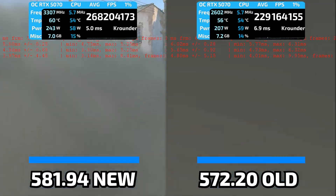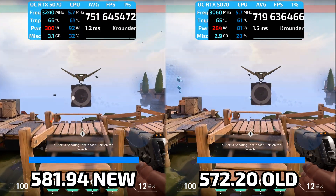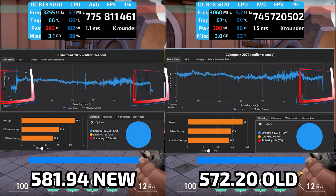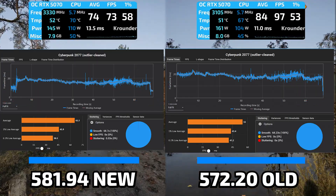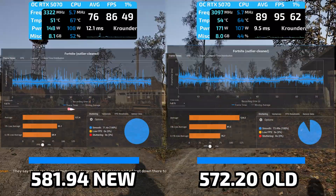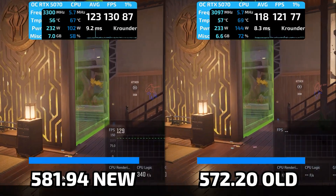But before you rush to celebrate NVIDIA's redemption arc, we need to talk about the games that got worse, because the driver updates didn't magically fix everything. Cyberpunk's average FPS went up 18%, which sounds amazing until you look at the 1% lows — launch driver 572.20 delivered better 1% lows; the current driver dropped those to 38 FPS, an 11% regression in frame time consistency. So the car is faster on the highway, but it hits more potholes along the way. Fortnite saw average FPS climb, but 1% lows dropped — a 7% loss in worst case performance.